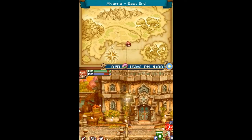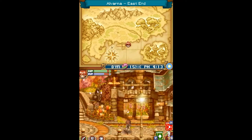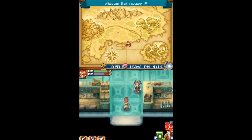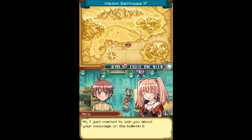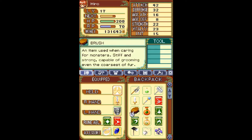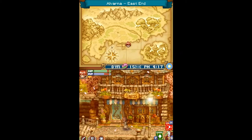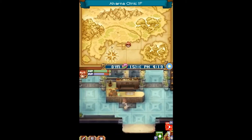Any interesting quests? Kami wants us to deliver something. Your sister — Dorothy, I think. Heart Pendant. Yeah, it makes sense that it would be a pendant.